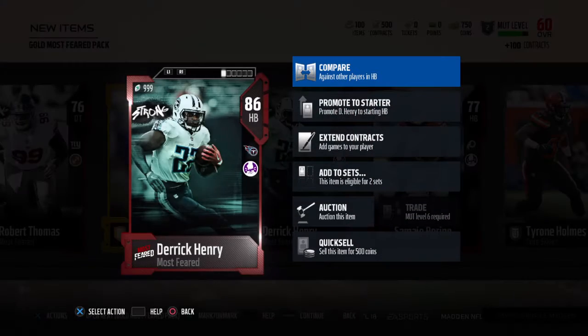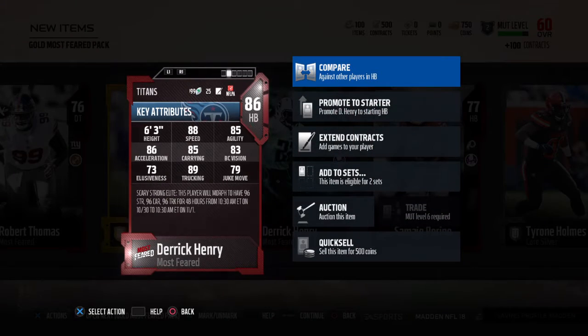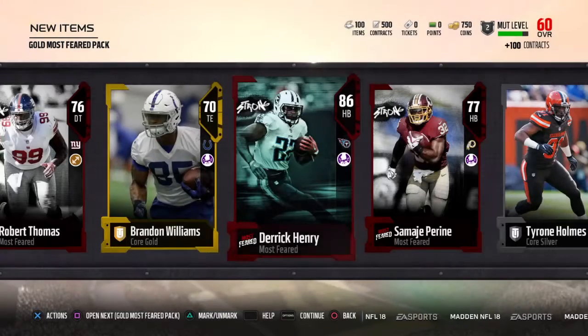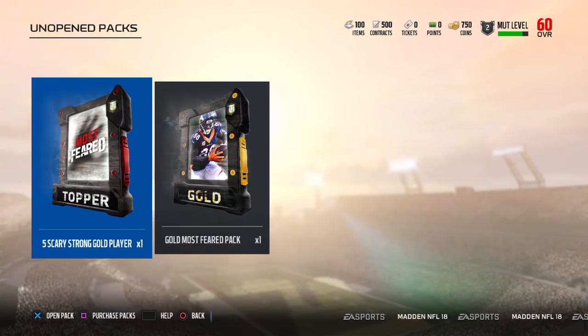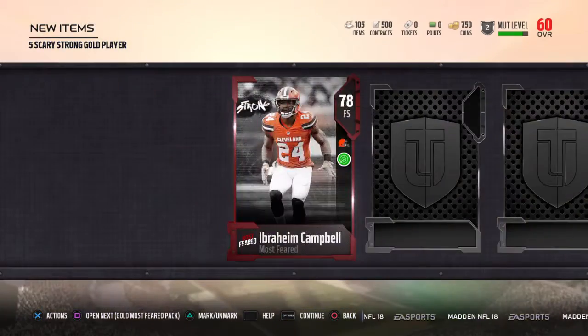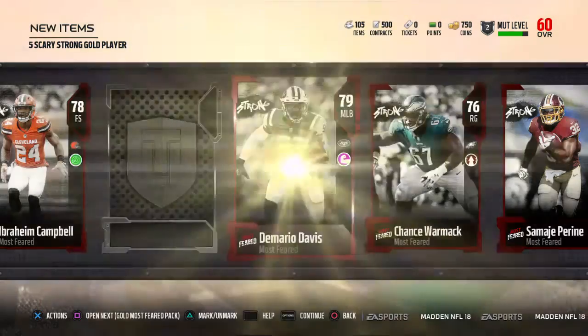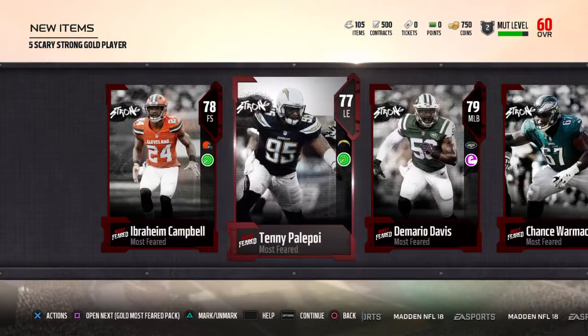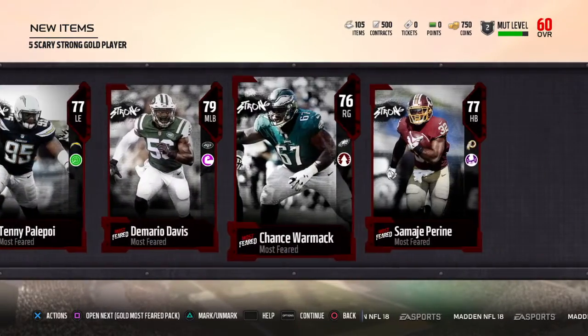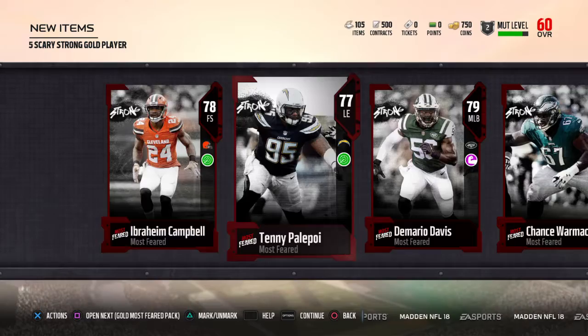Let's look at his stats — he's pretty good. He has a decent speed at 88, 85 agility, with that 89 trucking. He is a workhorse. I like that card. Anyone want to comment down below, like and subscribe if you're new to the channel — if anyone wants that card I could give that card away, along with any of these other cards.